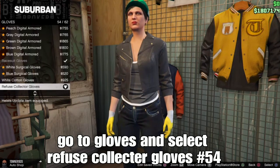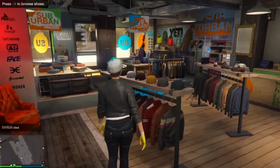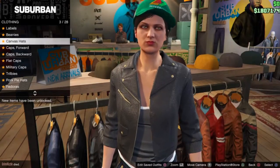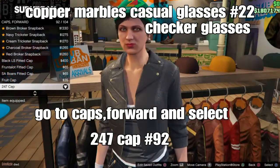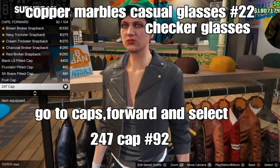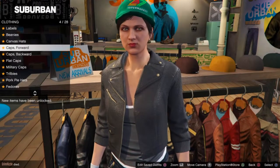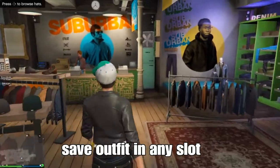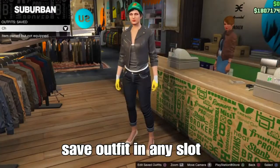From there, go down to Cap/Board Hats and select the 24/7 Cap — number 92 — to get the backwards checker hat. You can also select the Cassreoid Glasses to get checker glasses. I forgot to add them in the video, but you can add them to your outfit.